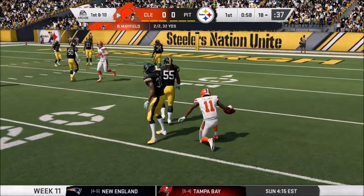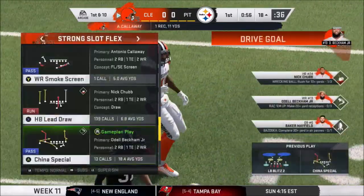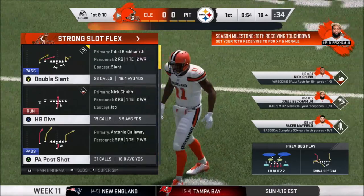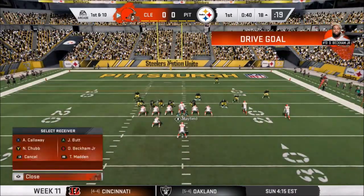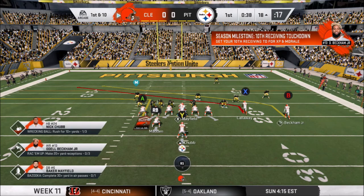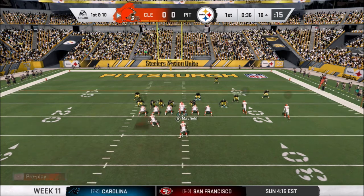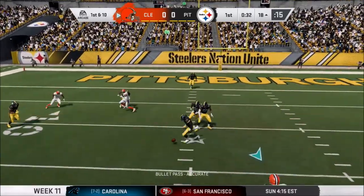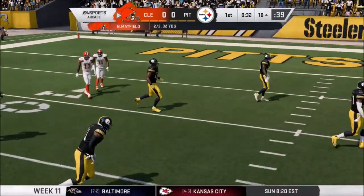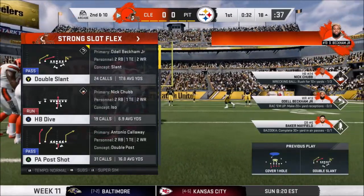Actually, sorry, that was Callaway. Let's try — I like the double snap, we're going to do that again. We're actually going to take Butt on an out route, which will hopefully draw that guy with an M over his head away from where I want them to be. Holy crap. They really had me covered. I shouldn't have done that. I got lucky.